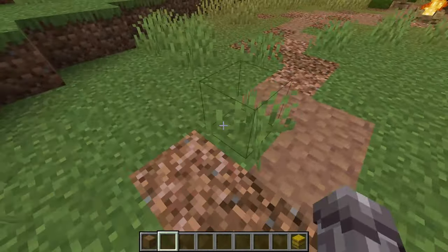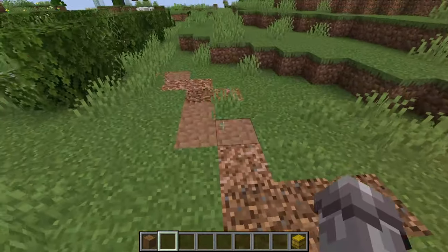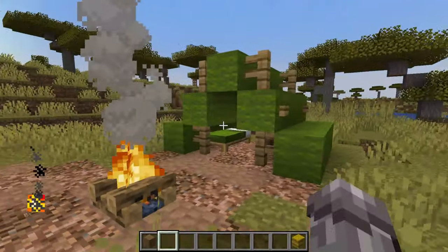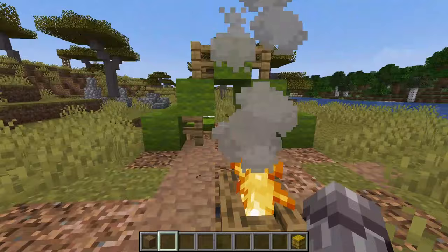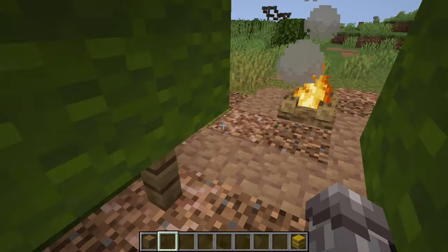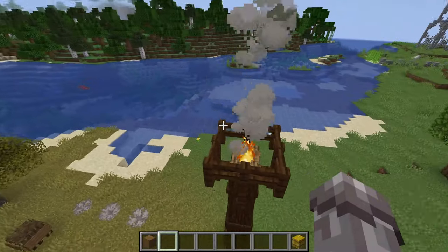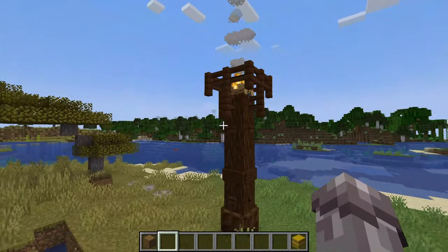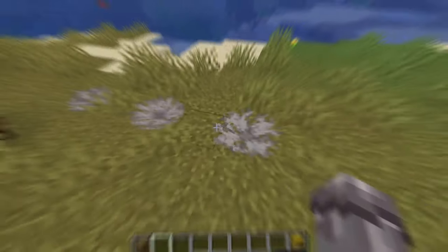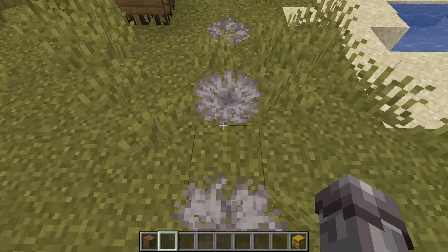Number sixteen: thinking back to the stile and signpost earlier, why not add some footpaths to your Minecraft world? Some footpaths suggesting ways to go can be a cool way to travel or just a little decoration. Number seventeen: a campsite. This can be a nice little detail in the depths of a forest or in a field — just a campfire and a tent can do a lot for your world. Number eighteen: a medieval beacon. If your world is more fantasy or medieval style, why not add some of these to a town or countryside as a waypoint or communication device?